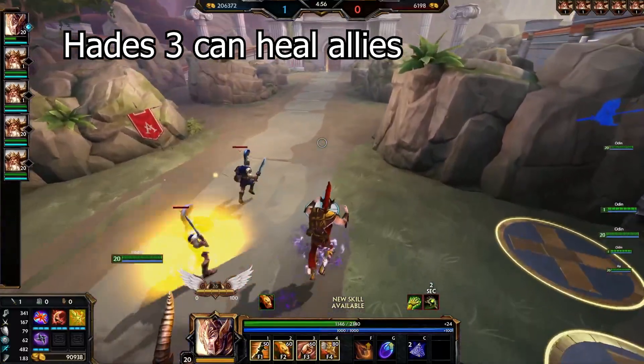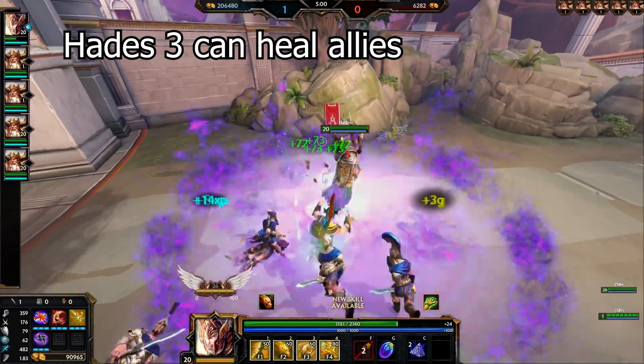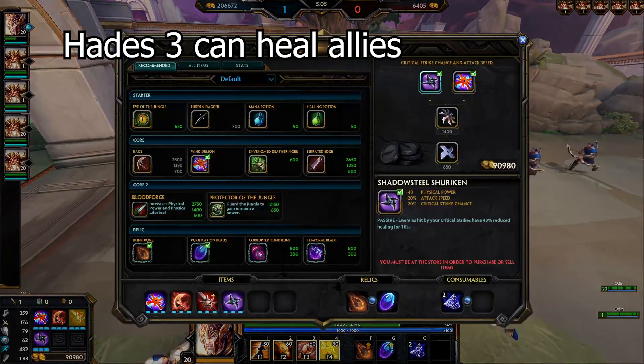Hades's third ability can heal allies. If Hades is near a minion wave and an ally is close by and Hades uses his three, it will heal the allies. This is especially useful in assault, and I honestly didn't know this for the longest time.